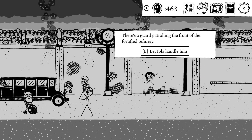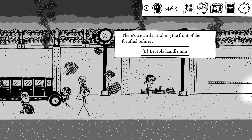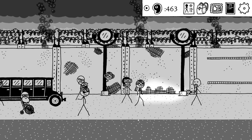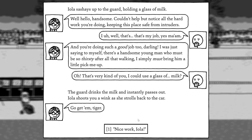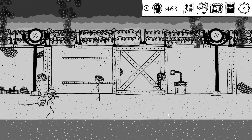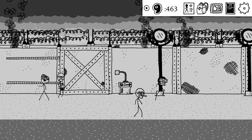The Oil Baron's Refinery. There's a garb showing the front. A glass of milk. 'Hello, handsome. Who does all the hard work and keeps this place safe?' 'Yes, that's my job, ma'am.' 'You're doing such a good job. There's a handsome man who must be so thirsty after all that walking. I simply must bring a little pick-me-up.' A glass of milk — brings some milk, instantly passes out. Iola shoots you when she strolls back to the car. 'Go get him, tiger. Nice work.' Can't do anything here just yet.